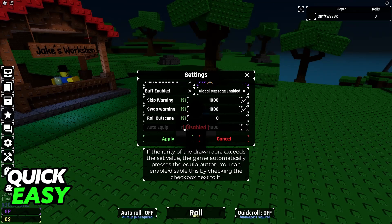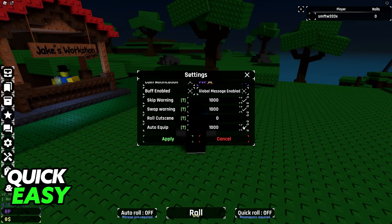This is because in order to enable or disable this setting, we need to enable this checkbox. So at the right side of disabled, click on it and now you can use auto equip.